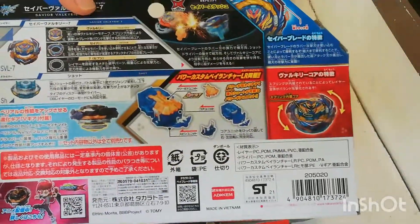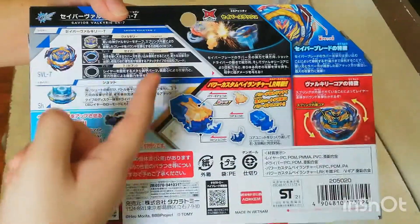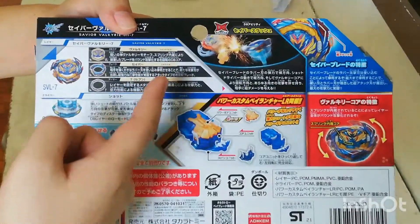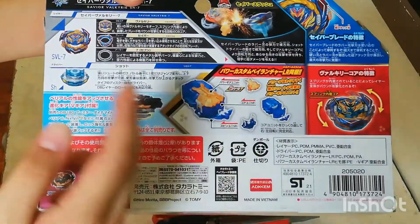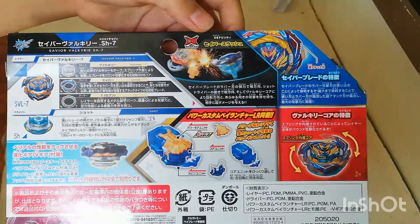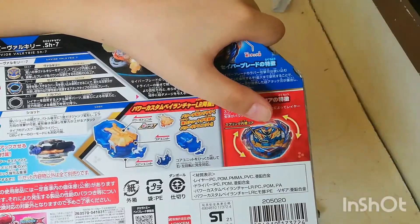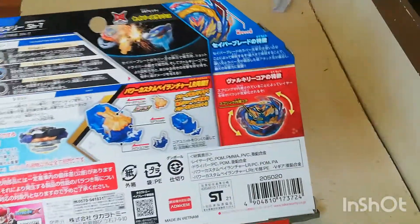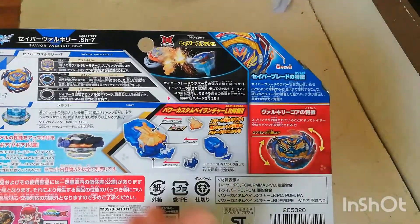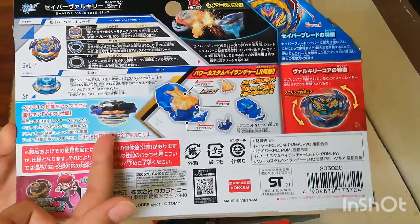So as you can see, the parts are Valkyrie Savior Ring and Seven Armor Shot Right. The gimmick is it jumps, and I can also weaken it - it has a bound layer. Also a custom launcher, and it's also a power version or something like that. We also have the V-Gear.